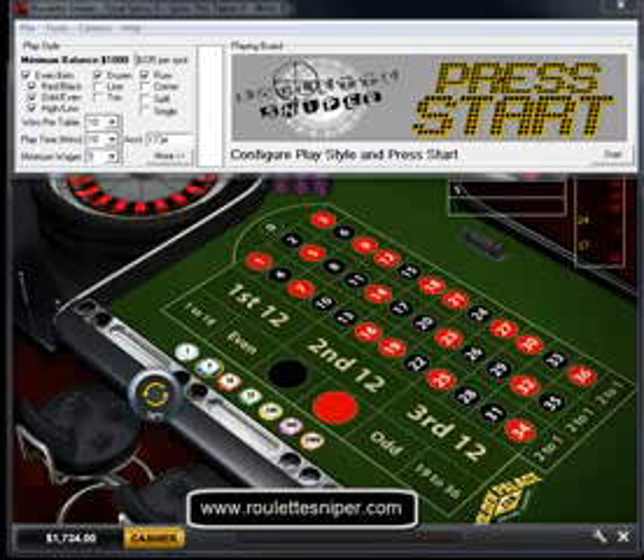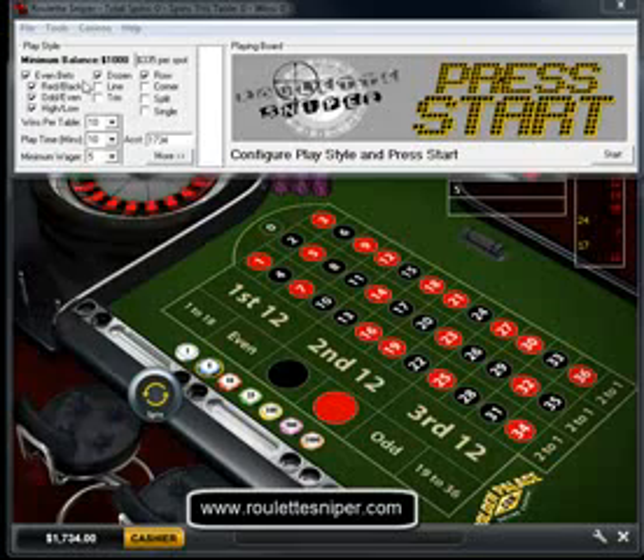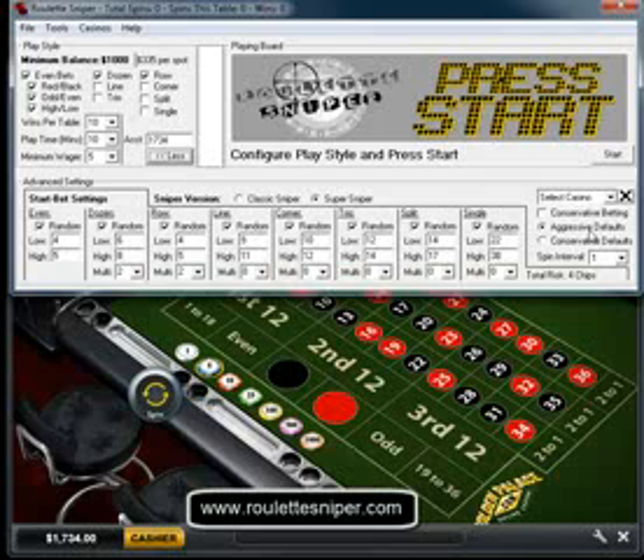Good afternoon, this is Vince with Roulette Sniper. I am doing another video of me playing some roulette. I got my bankroll set at 1734, evens, dozens, and rows, wins per table set to 10, playtime set to 10, my minimum wager set to 5, and my aggressive defaults. That's what I'm using. You can use other defaults or customize your settings any which way you like.